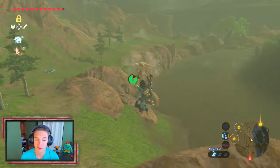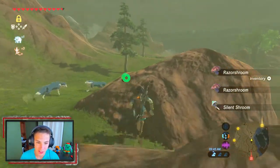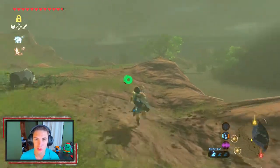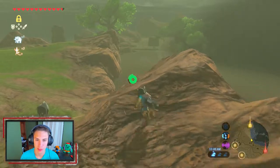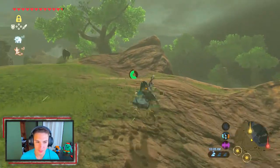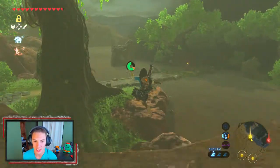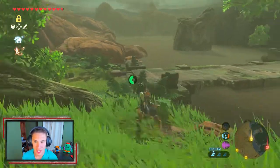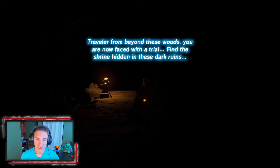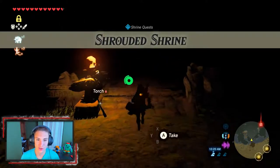We head over to the left side and then make a right. We got some mushrooms and we spot some animals — we'll let those boars live another day. We head to the entrance. We get grooving along inside and look at this — I love this place. It's like a big dungeon, a big puzzle kind of thing. Now that we've entered, we got some notes letting us know it is a shrine quest. It is all dark. It's called the Shrouded Shrine.